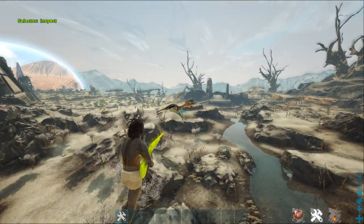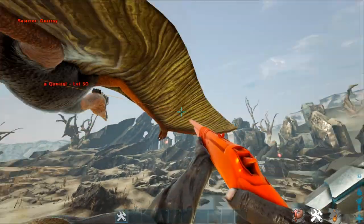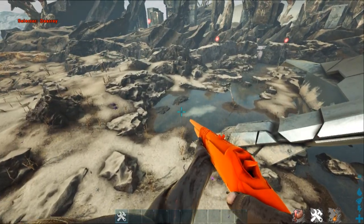As you guys can see, there is a Quetzal right here. What level is this guy? He is a level 50. There is one of the Quetzals here, so we'll kill this guy and maybe see if we can find more.